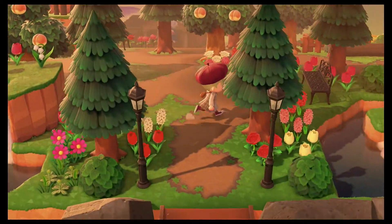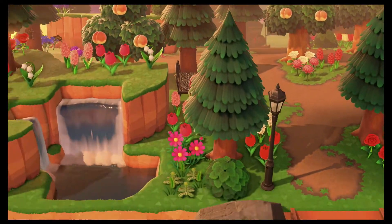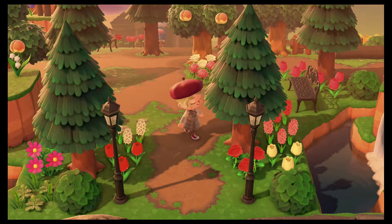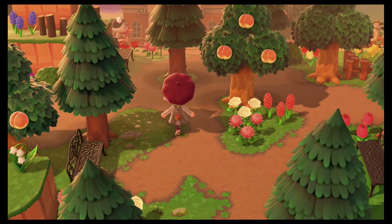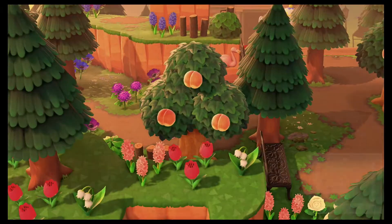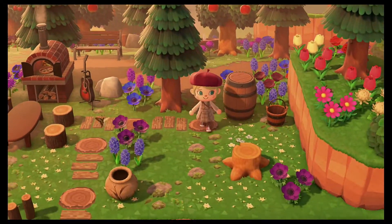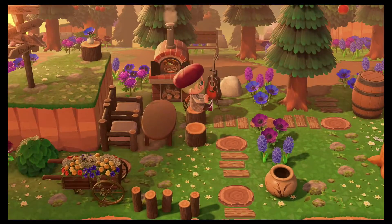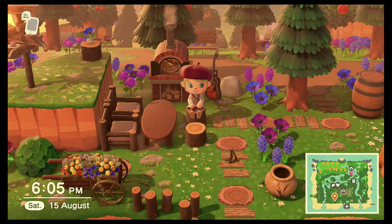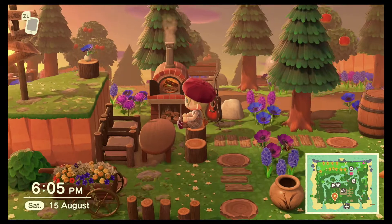I didn't want anything too extravagant — I just have the waterfalls beside it and I wanted to keep it as natural as possible. That's the theme for the entire island. Going to my left, which is my usual way, this takes us to what I call the chill out area where you can sit by the little fireplace, play a little guitar, and just relax in this really quaint area.